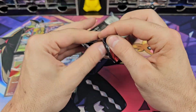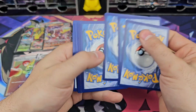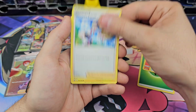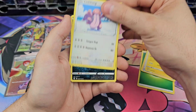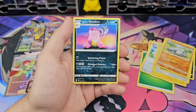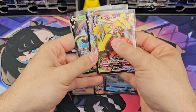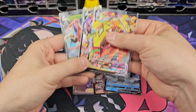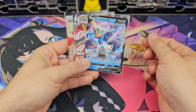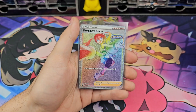And our last pack for today — and we ended off with some last-pack magic. Come on. Grass energy, Heatmor, Tower of Darkness, Korrina's Focus, Yamper, Lickitung, Zubat, Remoraid, Onix, Balenx. From eight packs in the ETB: two V's and a V-Max. From seven packs from the booster box: Empoleon V, Urshifu V-Max, and a rainbow Korrina's Focus. I'd say that's the star of the opening today.